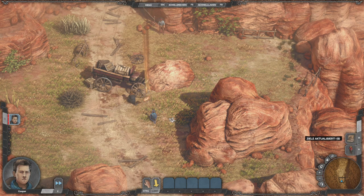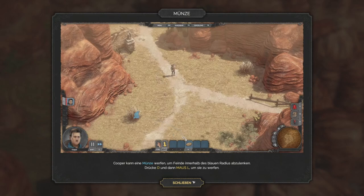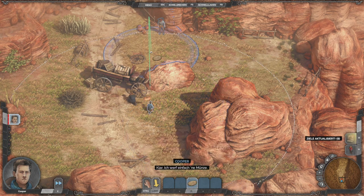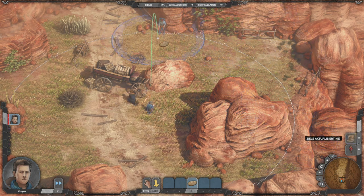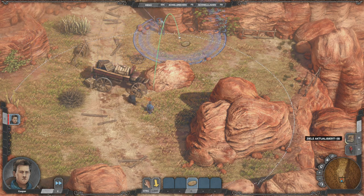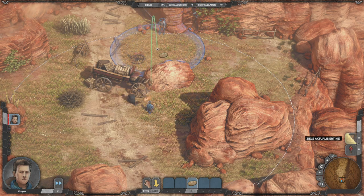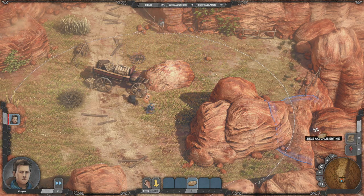Und dann eben ausprobieren könnt – was ihr auch definitiv machen müsst. Dann gucken wir uns das hier auch nochmal an: Wir können eine Münze werfen – unser Cooper – um Leute abzulenken. Auch sehr cool. Das ist hier unten diese Münze. Und dieser Radius, den ihr hier seht, ist der Radius, in dem ihr diese Fähigkeit benutzen könnt.